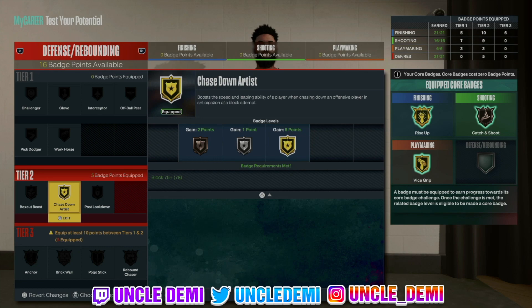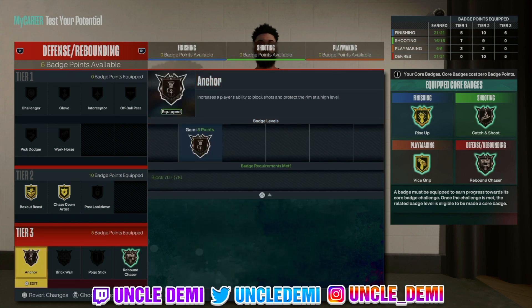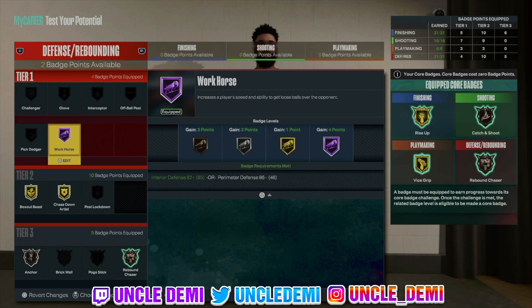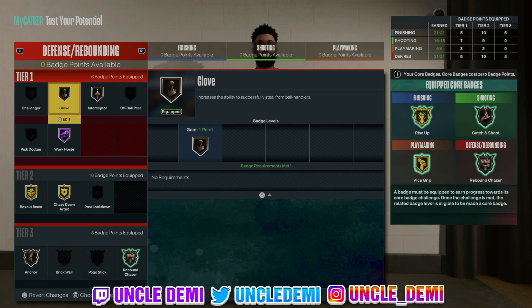Defensively, get your Chase Down, Box Out, and you've got to core Rebound Chaser. Get your Anchor. If you want to get Brick Wall to set screens you can, but if you're the primary post scorer you probably won't want that — definitely get Workhorse as high as you can, then go Interceptor and Glove to top it off. This is pretty much self-explanatory — use your badge points and double core finishing for the most part. This is Chris Caveman's replica build — let me know in the comments what you think. It's your favorite Uncle Demi, I'll be back really soon with another banger. You know what I mean — tomorrow. I'm out.